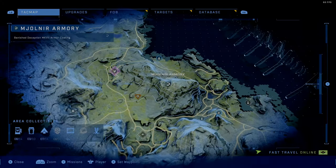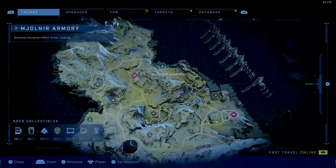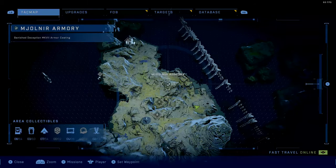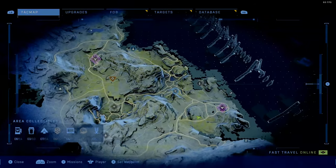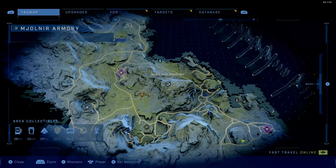Here is the location of the Banished Deception Armor Coating in Halo Infinite's campaign. This is located in the mountains just west of the Ford Operating Base Bravo. I'm going to go ahead and go to this location right now and open it up and unlock the armor.